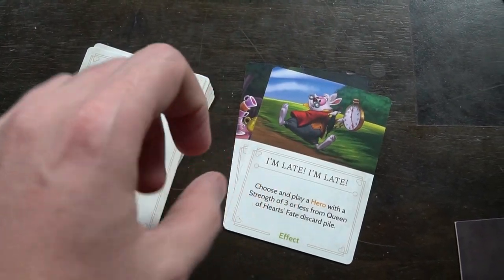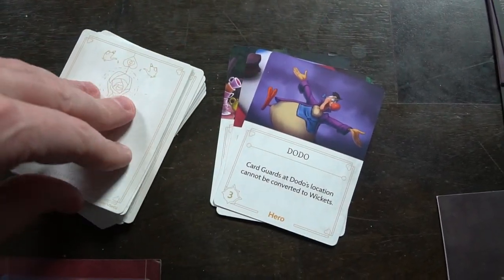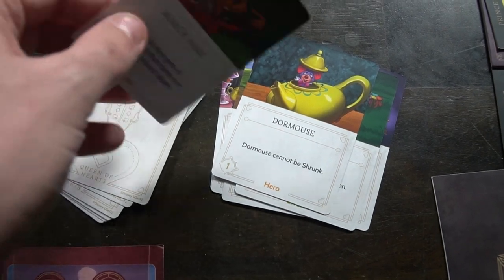All the characters are represented by the original Disney cartoons, which in my opinion makes it so much better. The Alice in Wonderland characters are all beautifully illustrated on the cards, representing allies, items, and effects. Each villain's player board functions differently — the characters' powers and card abilities are unique, and even the win conditions are different. And it always comes really tight — that's what I really enjoyed about this game.